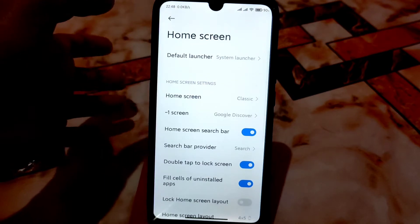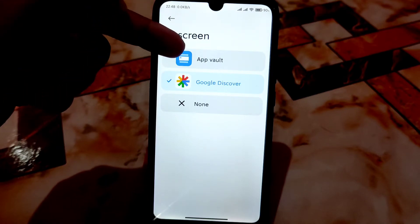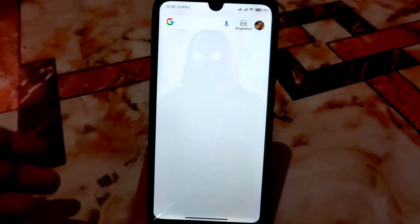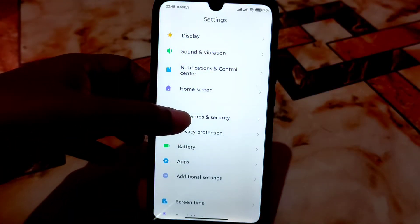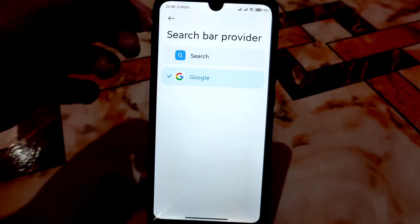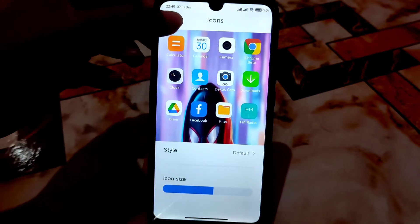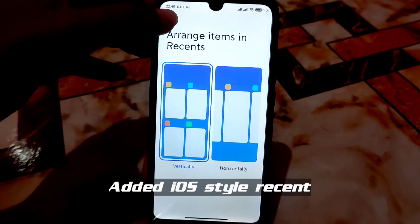Now the interesting thing — the Home Screen settings. I already removed App Vault because it's buggy, but here is Google Discover so you can easily access it when connected to the internet. There's a double tap option to choose Google search or the normal one. Icon size can be easily adjusted — bigger or smaller, whatever you want. Vertical and horizontal grid spacing is also adjustable as usual.